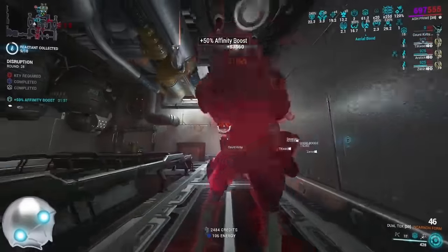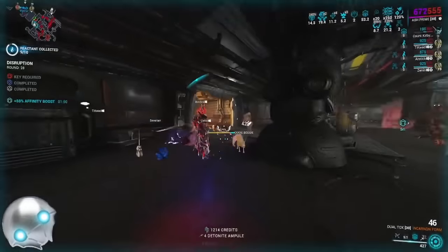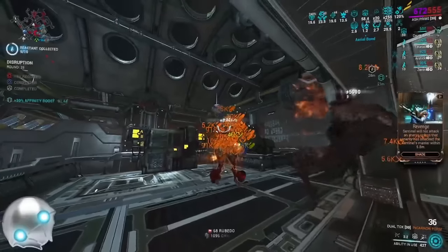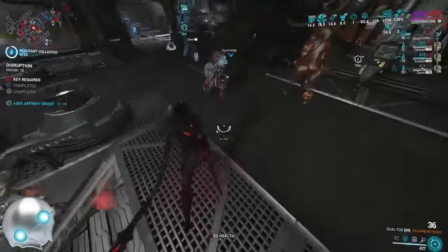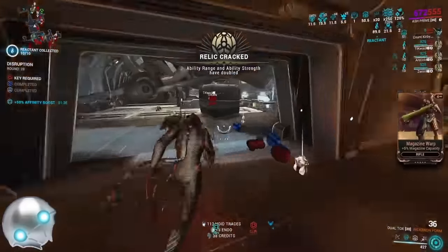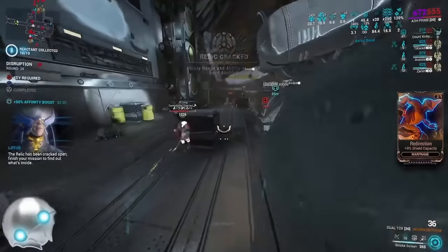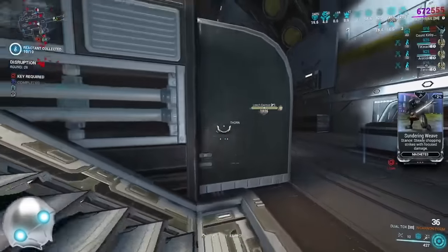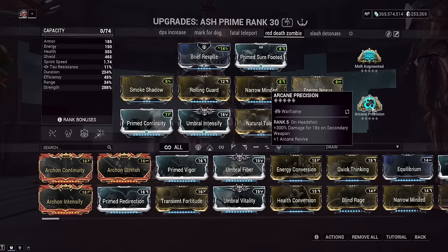You might be like, okay the build works, but why are you even playing Ash — you're not doing slash procs? To that I answer: I want to play Ash, and also Seeking Shuriken just doesn't seem to work for me sometimes. So I'm solving the issue of Ash's armor strip being unreliable by going with the zombie setup. You're going to see more zombie setups from me in the future. If they end up nerfing anything in this setup I'll be sure to let you know, but as of right now these builds are so good I'm going to keep making videos on them. So that's enough footage — let's go over the rest of the builds.